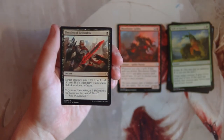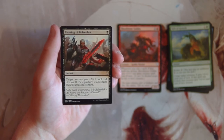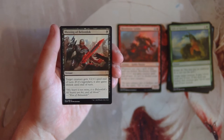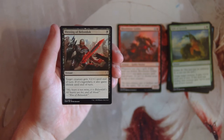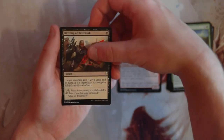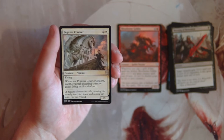Blessing of Belzenlok is an instant for one black — target creature gets plus two plus one until end of turn, and if it's legendary it also gains lifelink until end of turn. Being legendary is a big theme for this set. In general this is just an okay combat trick — not something I'm super excited about, but it is efficient so I'd probably play it if I needed to.